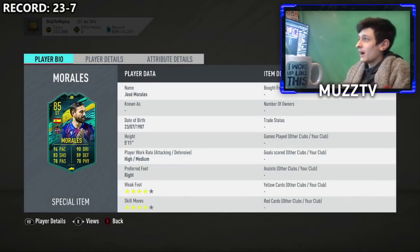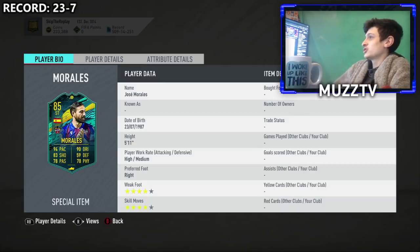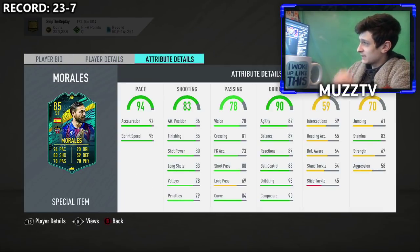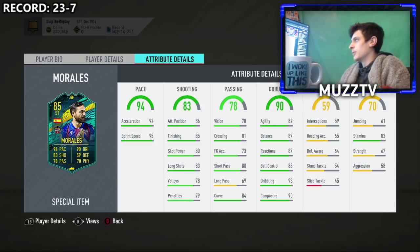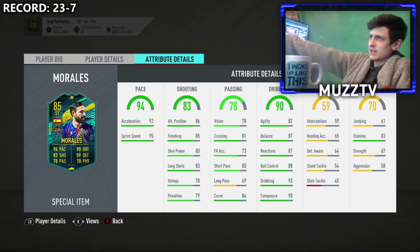Looking at his card, looking at his base stats — he looks absolutely insane. High/medium workrates, 5 foot 11, four star skills, four star weak foot, which is sick alone. Very very good, obviously very fast, finishing absolutely sick. This card is very good. I'll probably try to snipe him. You need to get the dribbling a bit more, passing is okay, but his agility and balance definitely need work. I'd look at sniping this card.